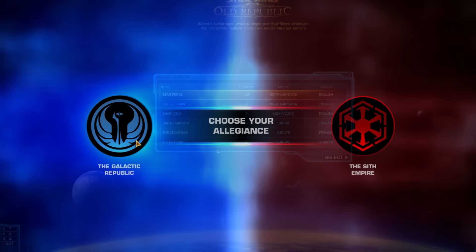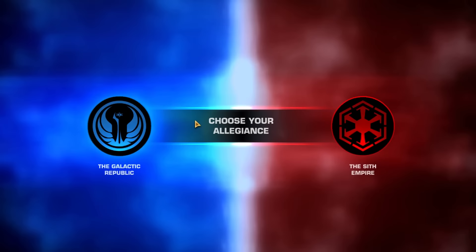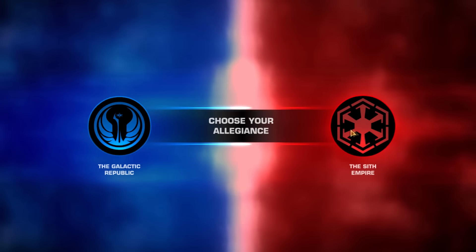Tip 3: Your second step will be to choose a faction. You can only play with players on the same faction, and your faction affects which stories you can choose when creating a character.